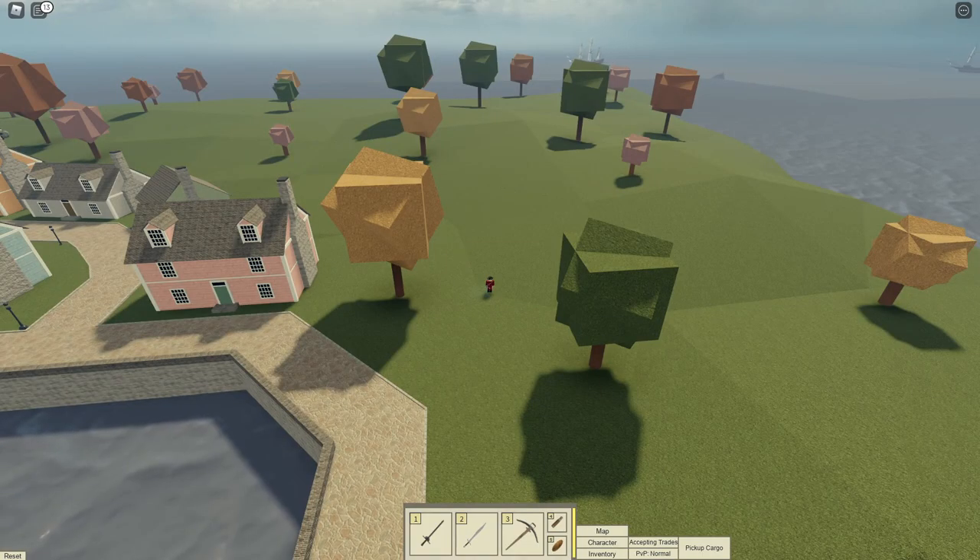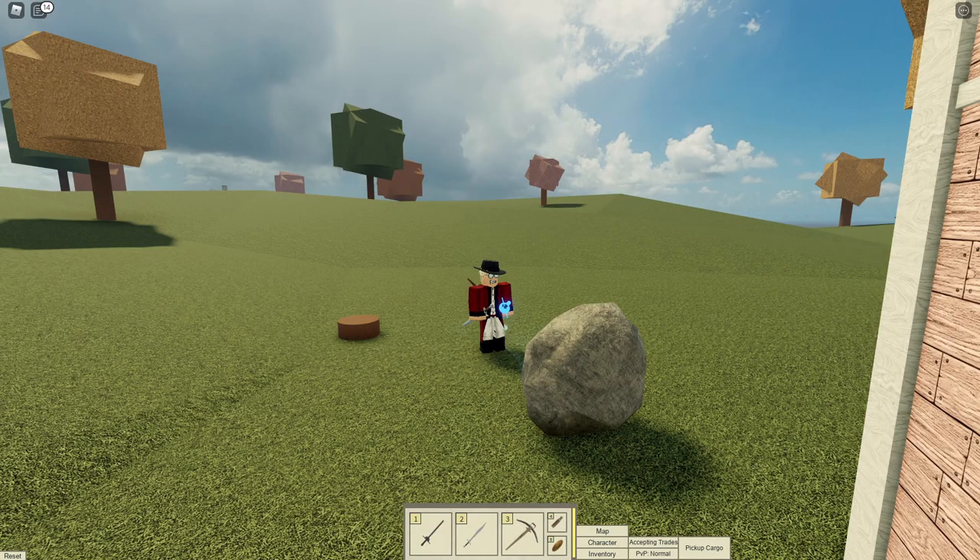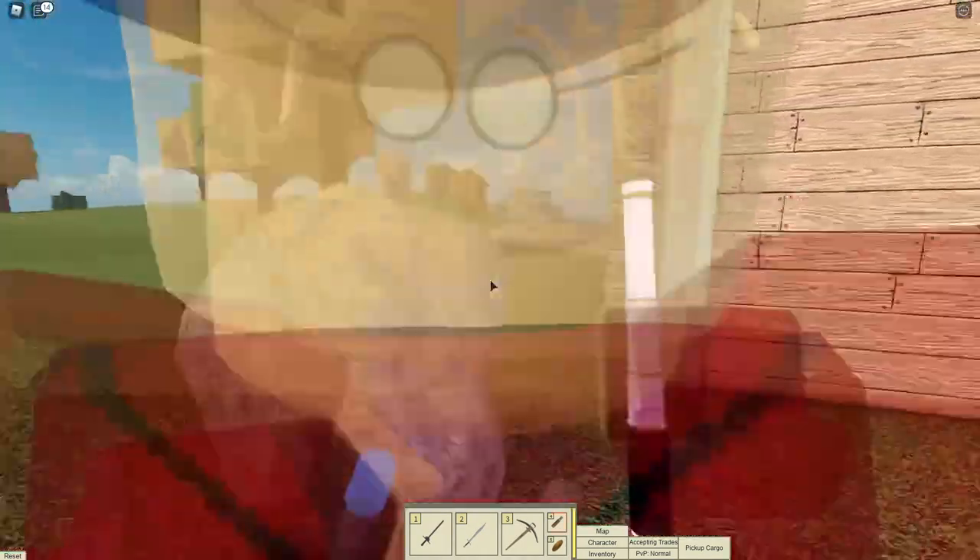Number 36: This is what a tree looks like. Number 37: This is what a rock looks like, and it also looks really good with the new retexture.